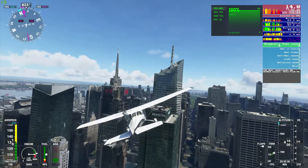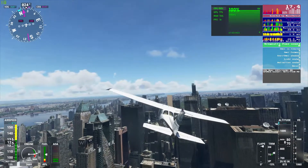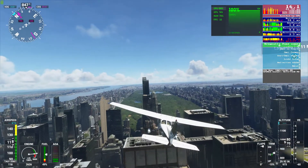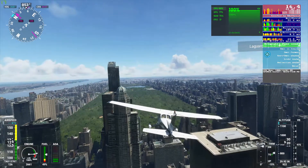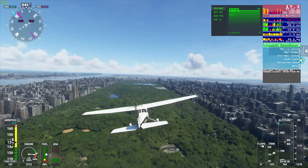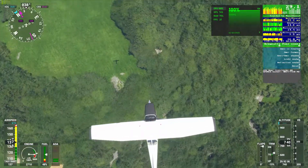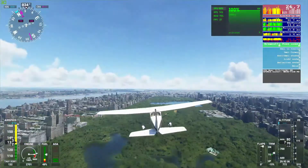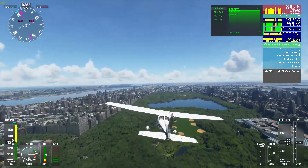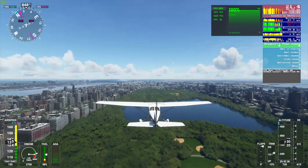Now let's try and fly through here past the H&M building — if I don't crash — and we're going to go into Central Park. I'm a bit low. Looking down, the trees are at ultra so there's no pop-in like we had in the last video. It's still hovering between 20 and 30 frames per second, which is pretty good, and it's perfectly flyable.